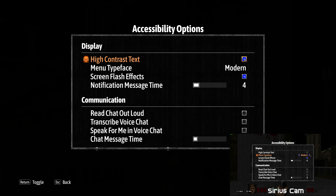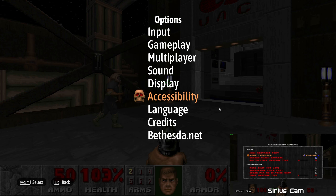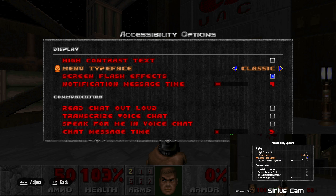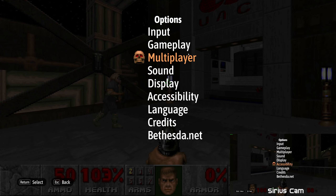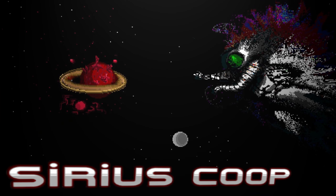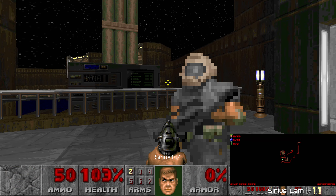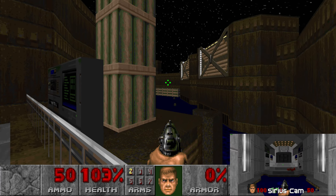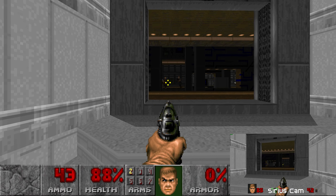In accessibility you can have modern text, original menu typeface, green flash effects, screen flash effects - that's for epileptic people, it's off by default. Also on by default is read chat out loud. There's high contrast text - look what that does to the background. I've had that off for a while. There's also menu typeface - original versus modern. I like the modern. Let's make sure read out loud and transcribe voice are all off.